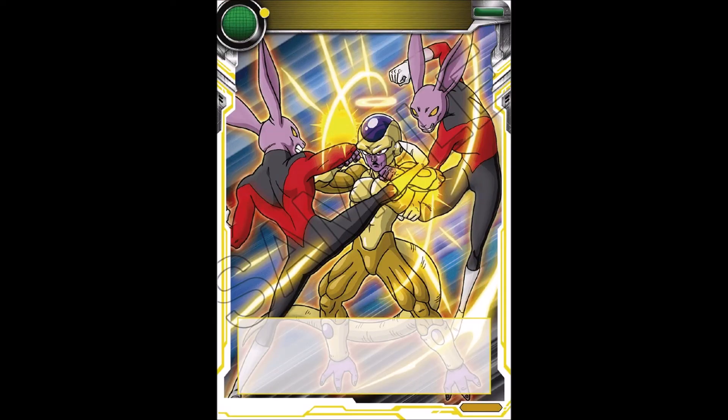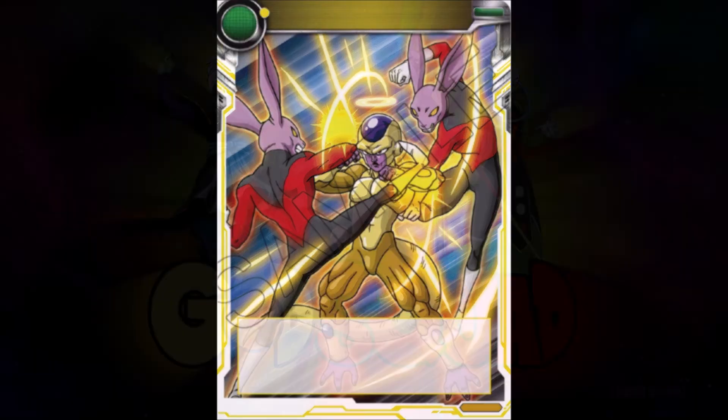Then we've got a last card featuring Golden Frieza fighting Dyspo. I'm not really sure why that card is with this deck. I mean, it's probably just a more generic yellow support extra card. There's going to be some yellow content around Universe 11 in this set, so I can kind of understand it, but it is still kind of weird for it to be included with the Android deck.